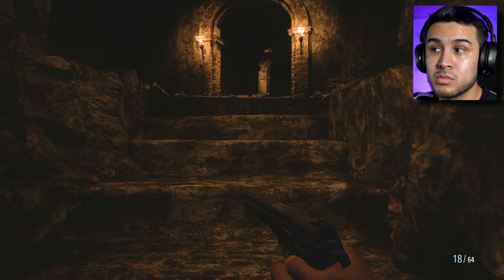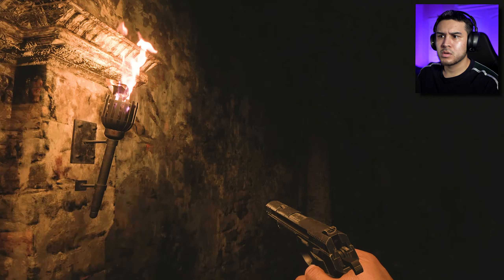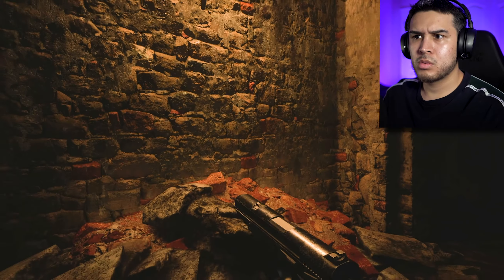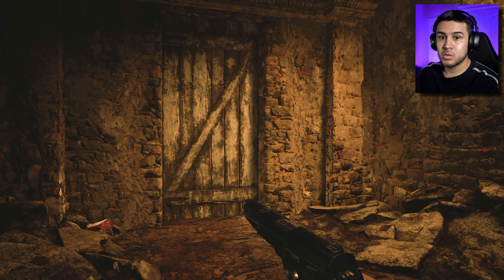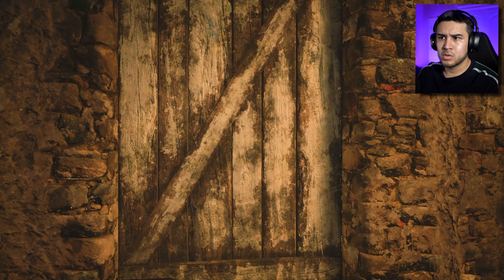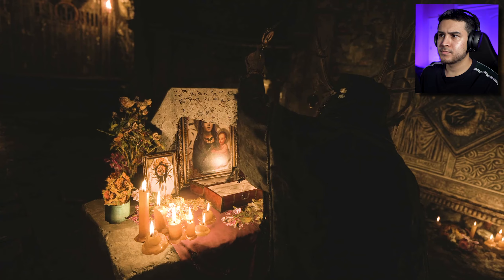Hear our voice together as one in reverence. We call on thee within the endless dark to deliver us into fate's hands. As midnight moon rises on black wings, so we make the sacrifice and await the light at the end. In life and in death, we give glory, Mother Miranda. Great ones, hear our voice together as one in reverence. We call on thee within the endless dark to deliver us into fate's hands. As the midnight moon rises on black wings, we await the light at the end. In life and in death, glory to Mother Miranda.